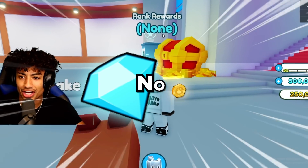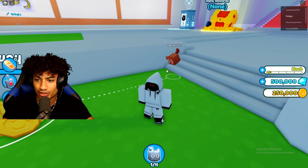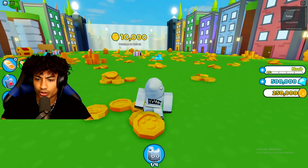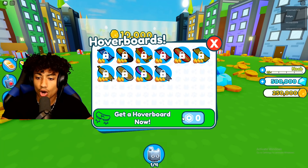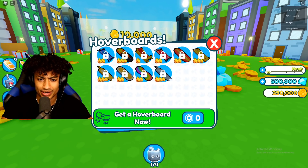There's no leaderboards and no ranked rewards. Let's click this — my pet is still slow. So what do we do? Is this regular Pet Sim X? Can I use a hoverboard? Oh wait, get a hoverboard now — zero Robux actually. So the hoverboards don't even work in this game.